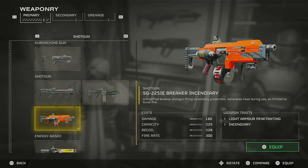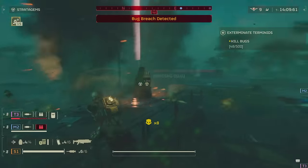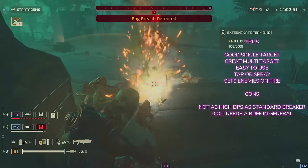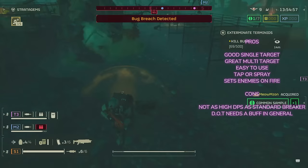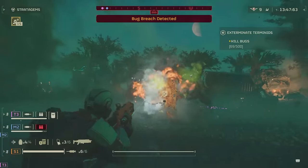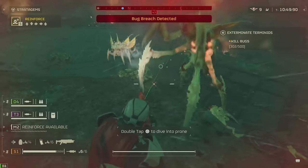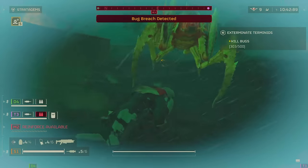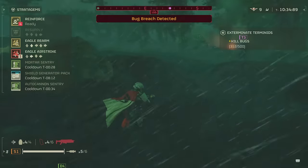This shotgun is absolutely amazing and whilst it doesn't have the raw devastation of the Breaker — because its damage is just over halfway of the last one — it does have a much better capacity. Its recoil is what the Breaker was previously, and of course it has the opportunity to set enemies ablaze. It's a light armor penetrating weapon, so don't go for any crazy tough targets — you're not going to be able to take out tanks, brutes, or chargers unless you've made them vulnerable or hit them in their weak points. That said, ammo can last a lot longer with this one, as it's more of a burst fire weapon rather than rapid fire.